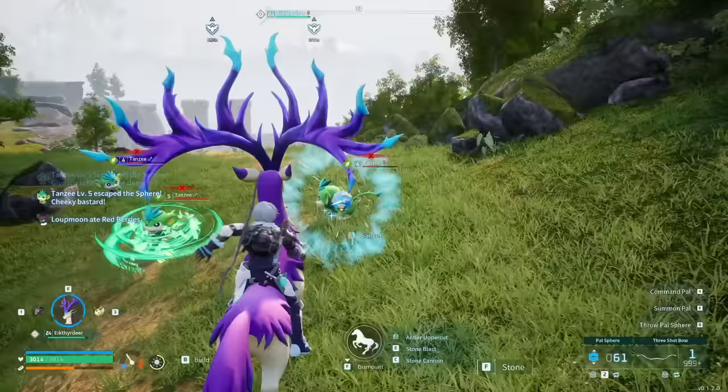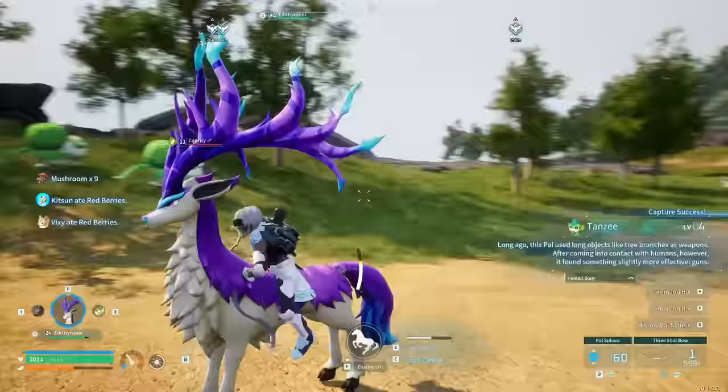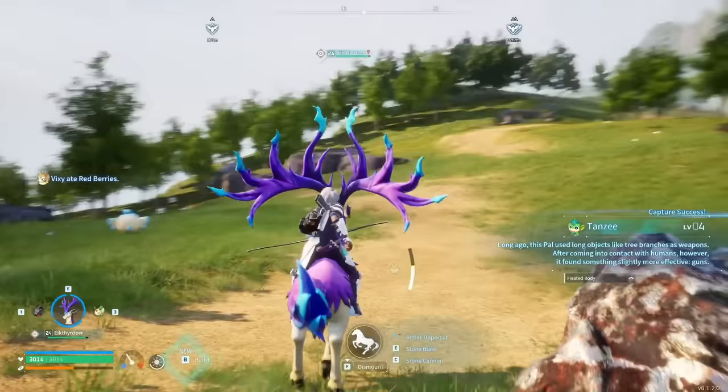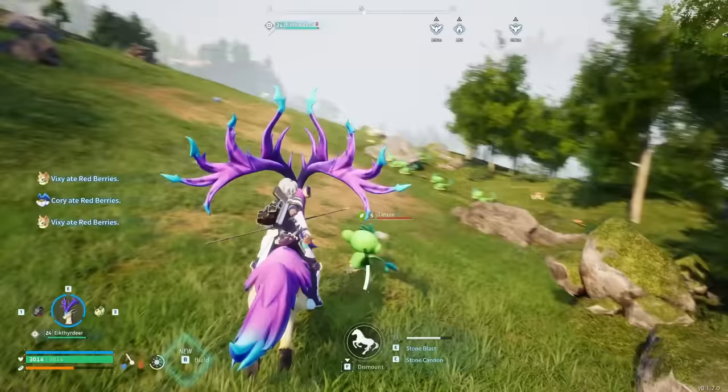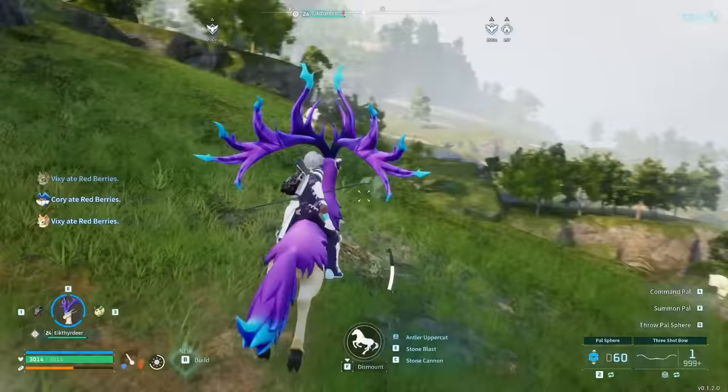The deer we're using here isn't just a basic one — I've done a lot to make it significantly more powerful and faster. Not only is it already fast on its own, but you can use Antler Uppercut to get a massive speed boost to charge through the area. This is going to allow you to traverse the map incredibly quickly, and it does a lot of damage if you hit something with it. The ability to just trample over pals is super amazing.